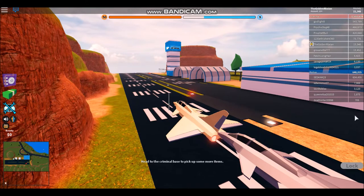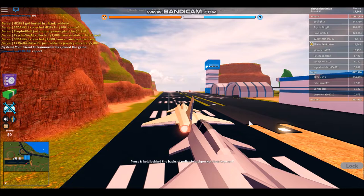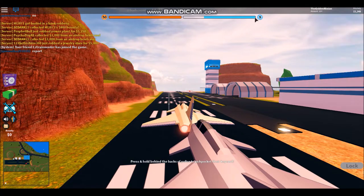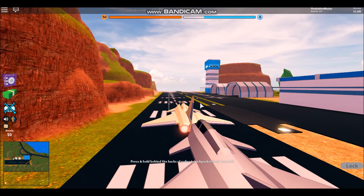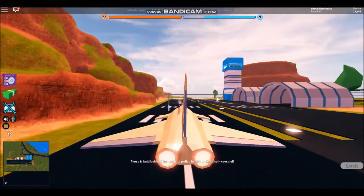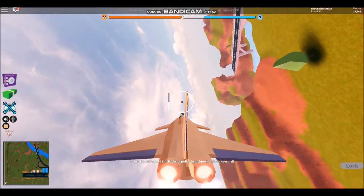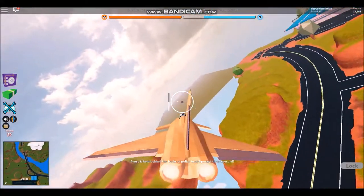Hello guys, today I'm gonna show you how to properly fly the airplane — the fighter jet. I just call it airplane. That other one I call the stunt plane. So basically this plane is pretty hard to control, and I'll teach you guys how to fly it properly because I've seen other videos on how to use it. Let's go ahead and go in the air. If you guys do not have this airplane yet, it's pretty cool.